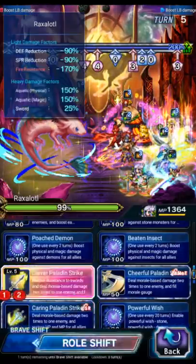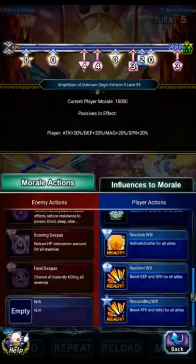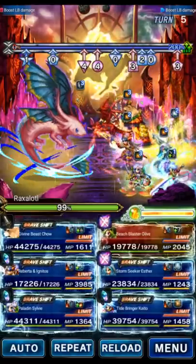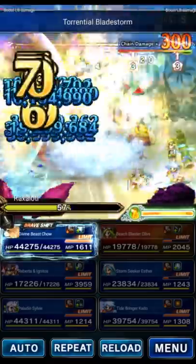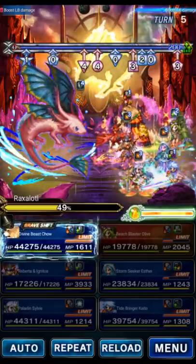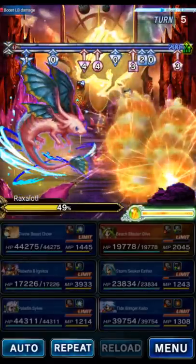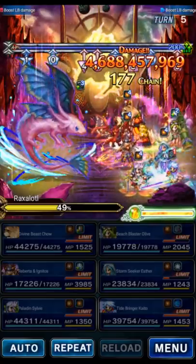We send the Extreme Novas and the Bolting Strike guys, then a moment later Roberta. This should be a comfortable 2.5 billion, probably higher. Chao is not going to contribute to this burst — technically he could have shifted and capped with his LB, but we don't need that. What Chao is going to do is cover again with Most Loyal and True Guardian. We did 4.68 billion. A little bit of overkill — we definitely don't need this level of power.